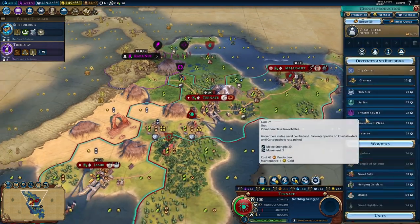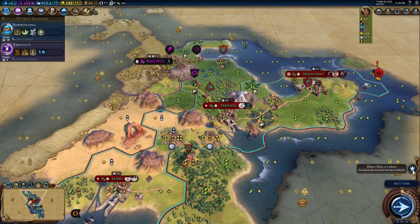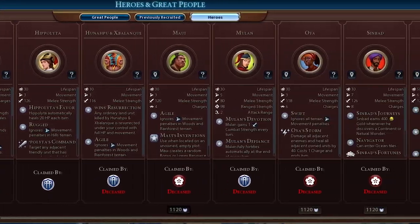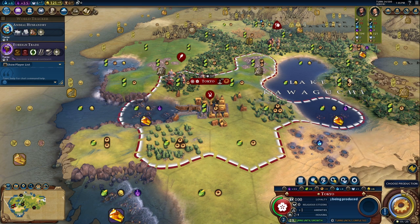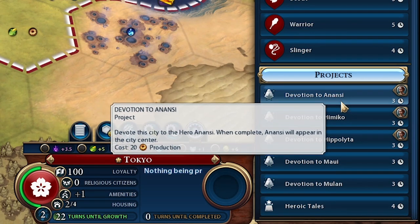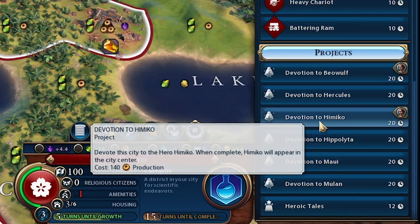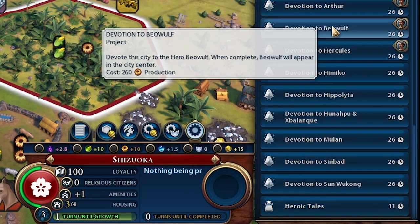Next, only one civ can claim a specific hero, so similar to Wonders, if anyone beats you to the one you want, tough luck. While all major civs can claim multiple heroes, each city can only claim one hero. Essentially, you can think of the monument in the city as a monument to that hero, and that city becomes their permanent home. Finally, the first Devotion Project you run is actually pretty cheap at only 20 production at standard speed, but each subsequent one you run will be significantly more expensive, increasing by 120 production each time.